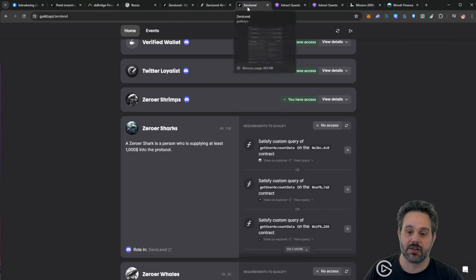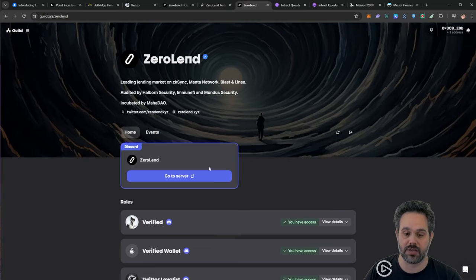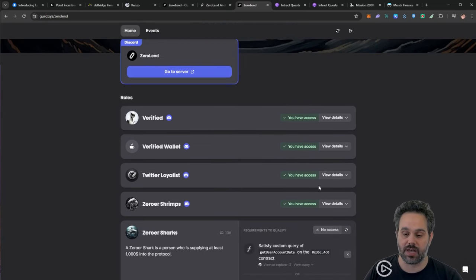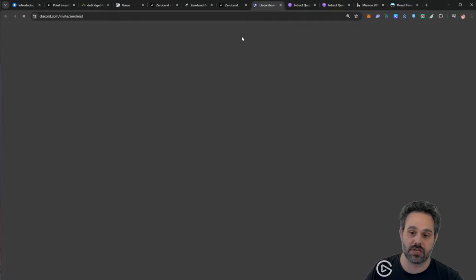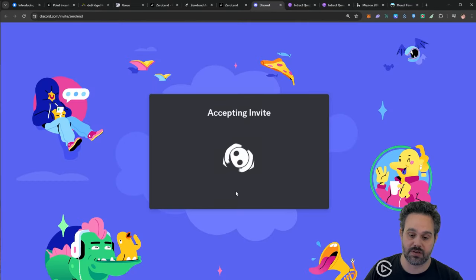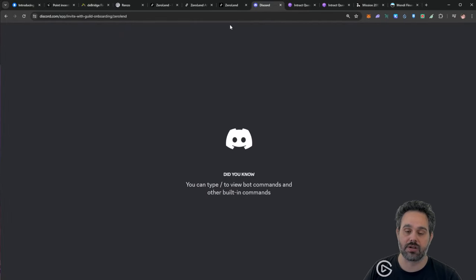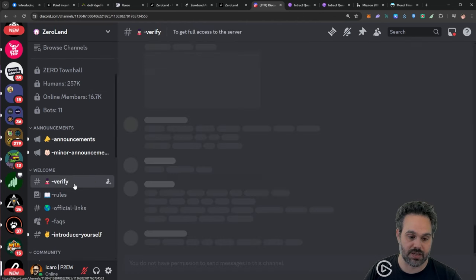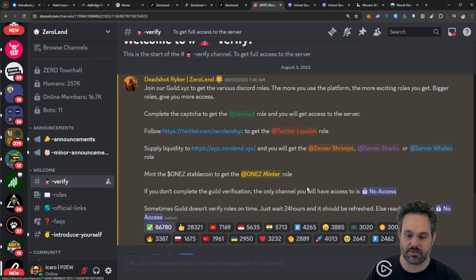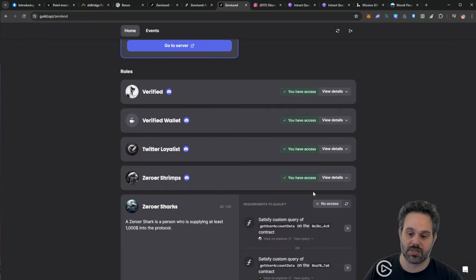You can get all these points and also come to this website — I'll leave all the links below. When you join, you can verify your wallet with the different actions you've completed — verify your wallet, confirm you're on Discord, and these will give you different roles on the Discord server. In the Discord server you'll see different roles you can earn by verifying your Discord and wallet against the website. There are roles like Twitter Loyalist, Zero Strength, Zero Shark, and Zero Whale — all earned by completing different tasks.